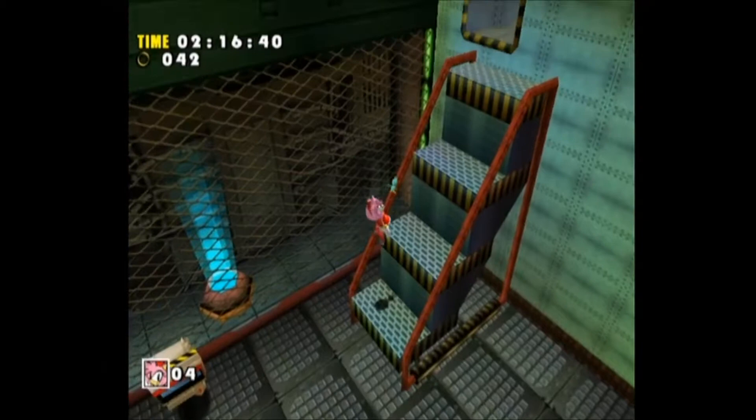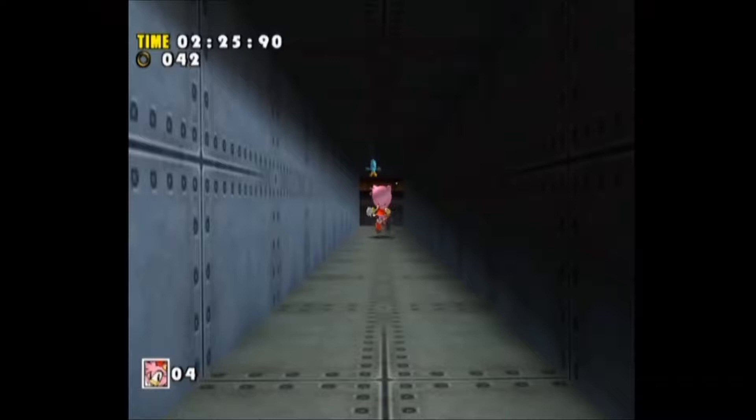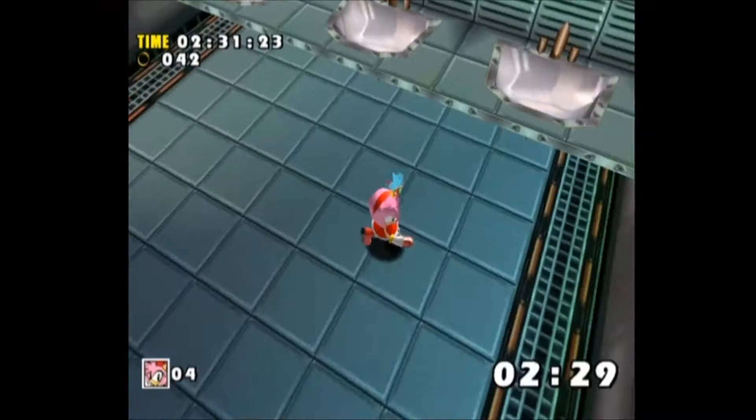Push the ladder to the left to get to that little opening right there, and you're home free to go into the next section of the Hot Shelter. However, we're not home free yet, because we're inside the bathroom and Zero is still chasing us.